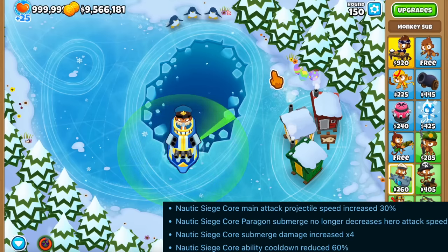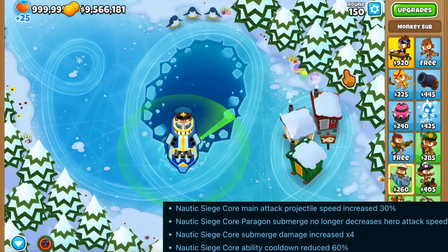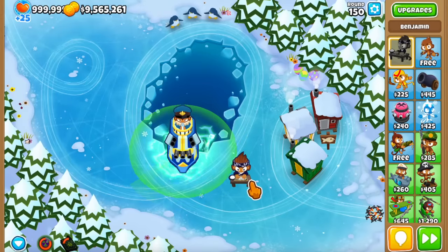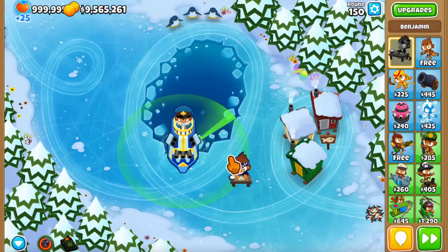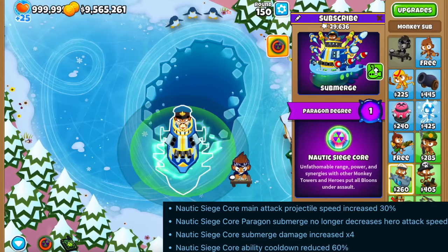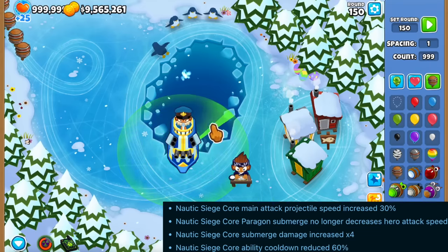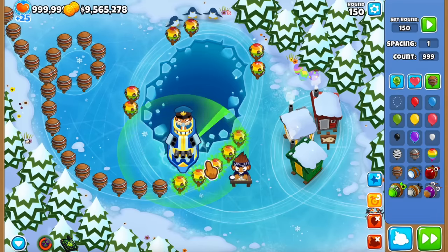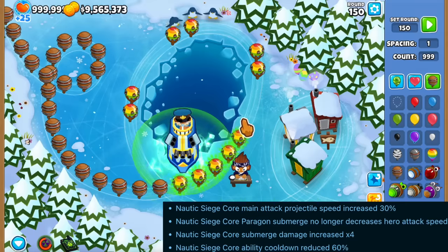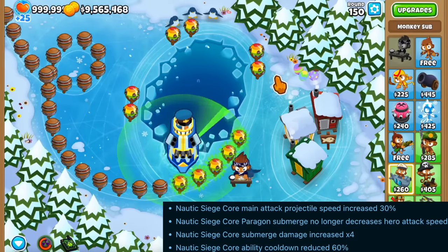Now onto the Sub Paragon — this was a little underwhelming when it launched. The projectiles it throws are now a little bit faster, and it no longer decreases the attack speed of nearby heroes, which is great. The submerged damage got increased by four times, so I'm going to send in round 150 ceramics and you'll see it just eats them up — a lot more viable than before. Most importantly, the cooldown of the ability got reduced by 60%, so there's not going to be much wait time between abilities.